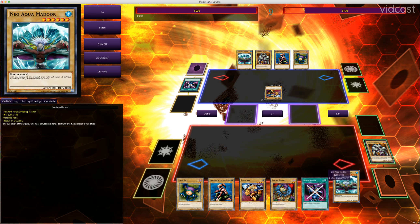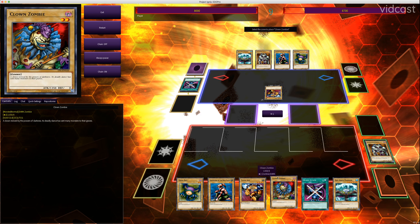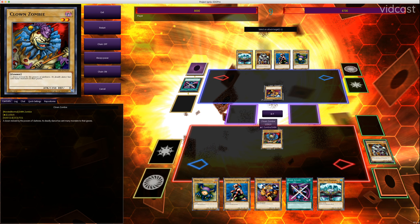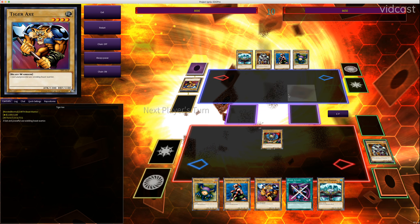Now I've got Neo-Aquamador. Like Aquamador, he has much higher defense than attack, but he requires a tribute, so I can't bring him out this turn because I don't have any monsters to tribute. I'm going to use my normal summon to bring out Clown Zombie, who has 50 more attack points than Tiger Axe and therefore can destroy it and deal 50 damage.